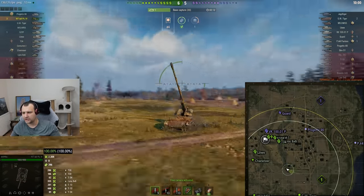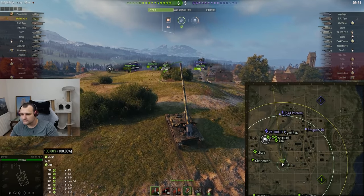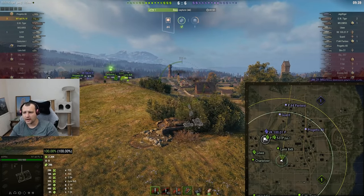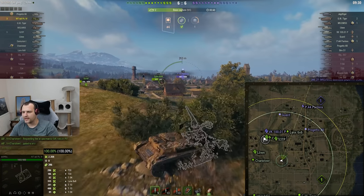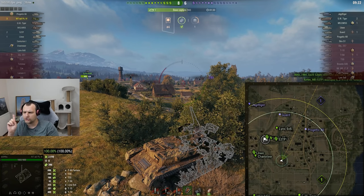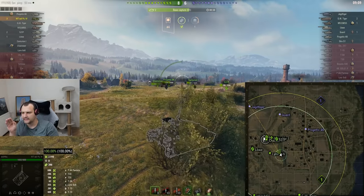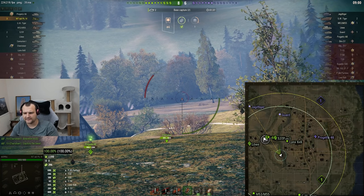Beautiful performance so far, score is 6 to 5. I'm going back to the bushes and waiting again until enemies mess up — and you can be sure they will. Patience is the key, mother truckers, patience is the key. Pantera — where do you think you're going? I'm playing with a Waffle, you are not going to escape. The Jack Tiger is sitting right here — we know where he can peek from either angle, and we're going with some blind shots.